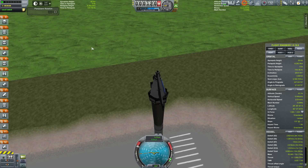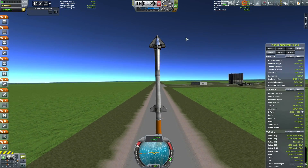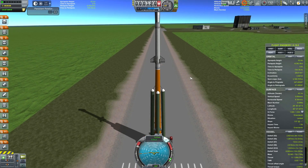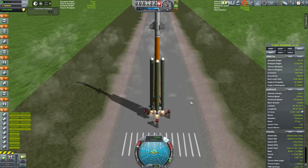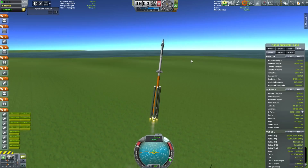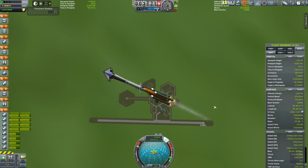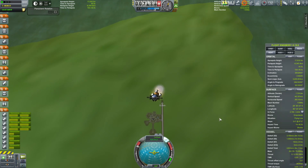This is the next evolution in space plane design. We've stepped away from the X-1 with its wings and control surfaces and really pared things down to just the cockpit and not very much else. It's really skimping on many things - for example, it has only about two hours worth of oxygen. So we have one chance to get this right. It is by far the largest space vehicle ever created, massing more than 40 tons, which means we've had to upgrade the runway.